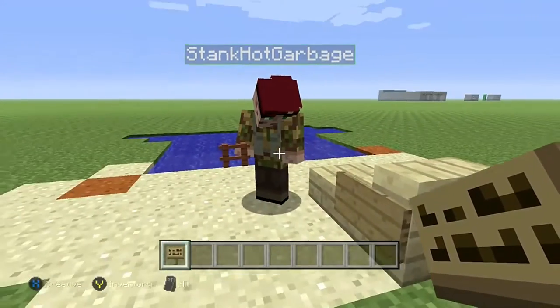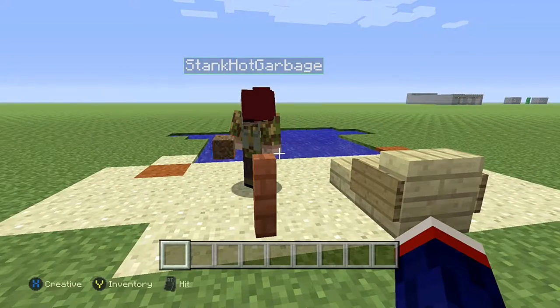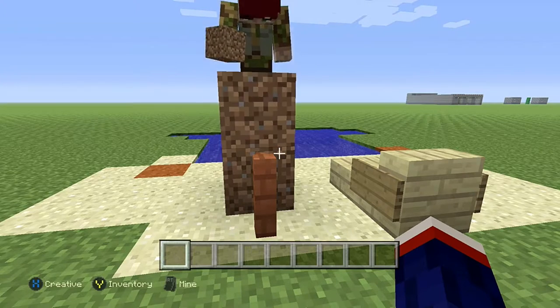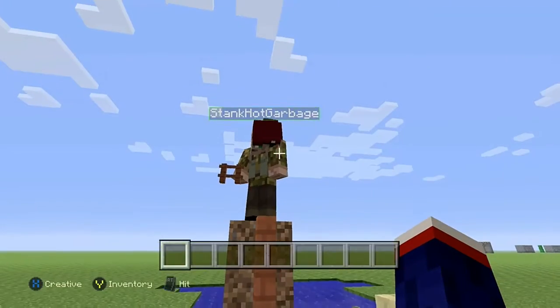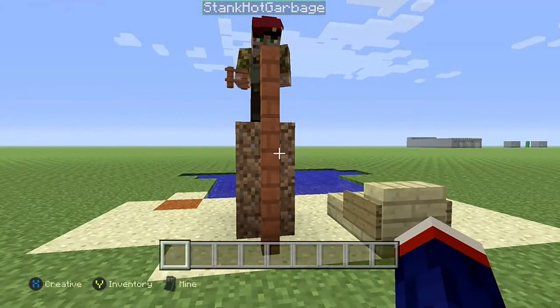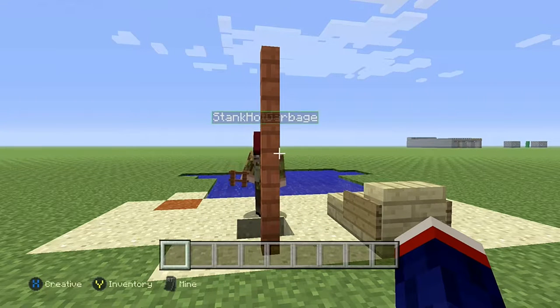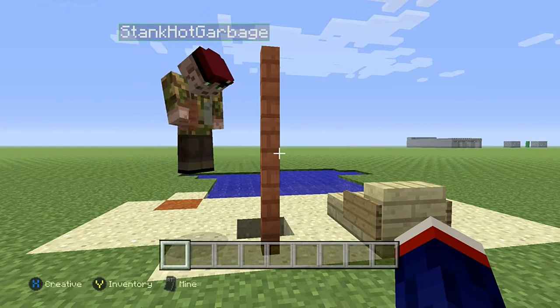Alright guys, here we go. We are first going to set our poles out. We want to go three high probably. We're in creative Brad, you don't have to dig your way up with dirt. Oh yeah, there's a survival in me.